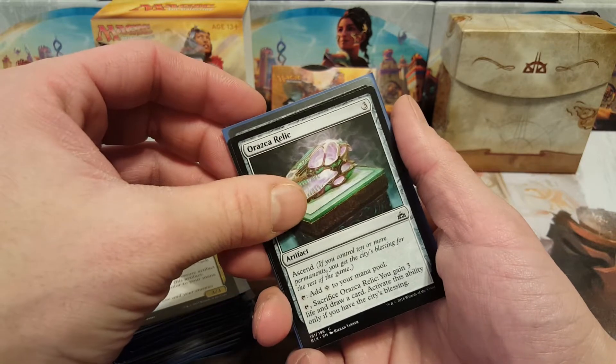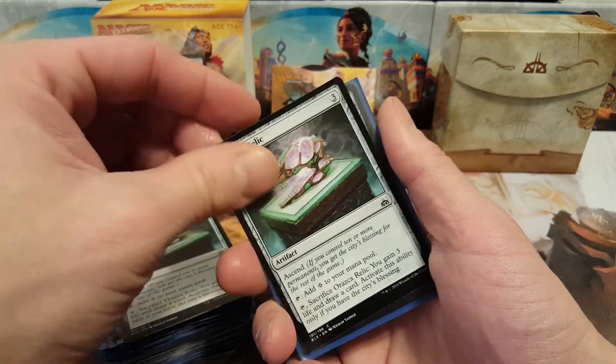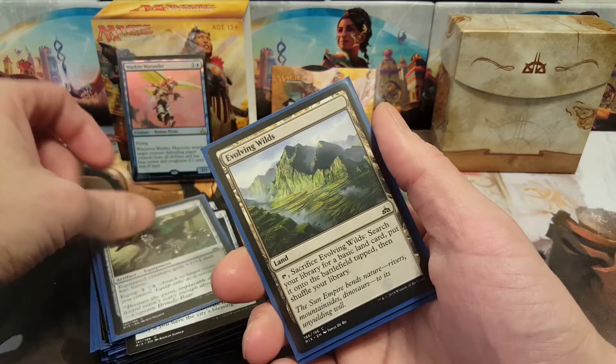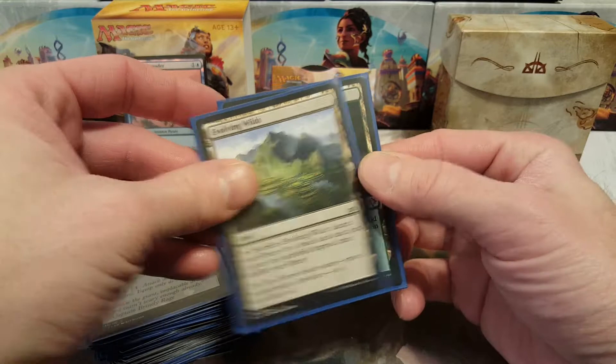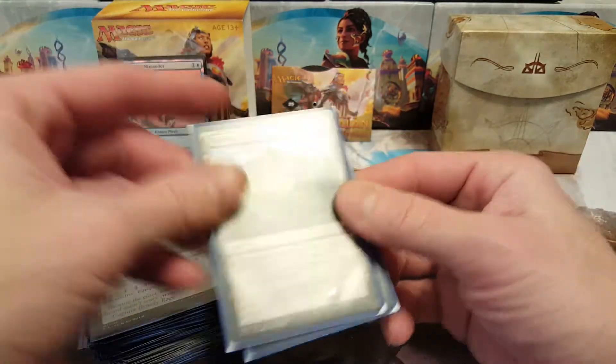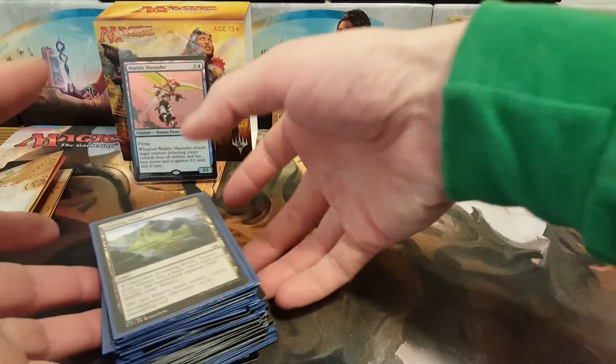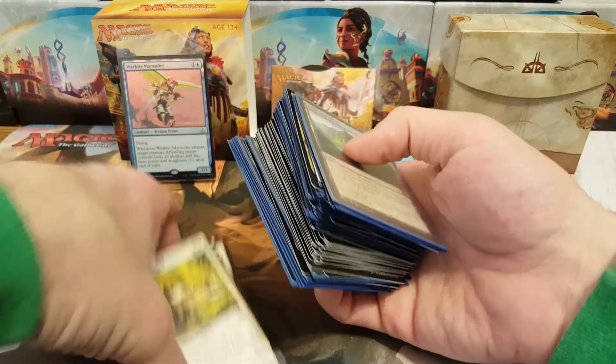Into the multicolor we have Shapers of Nature and Deadeye Plunderers. For artifacts we have Arassi Relic times two and Strider Harness. For lands we have Evolving Wilds and a Rootbound Crag. Those were my pulls out of the pre-release pack.